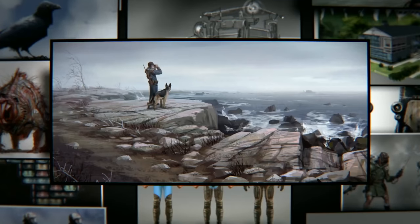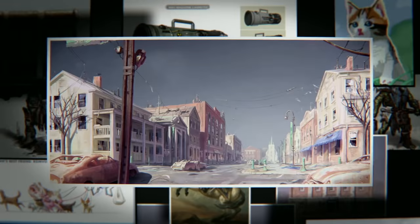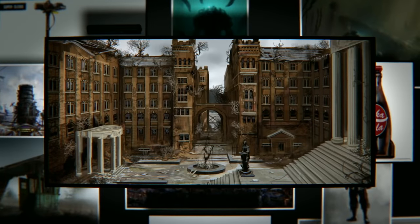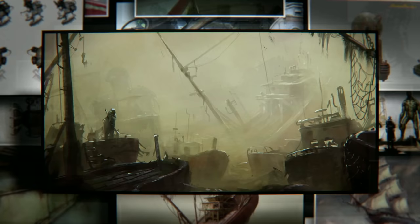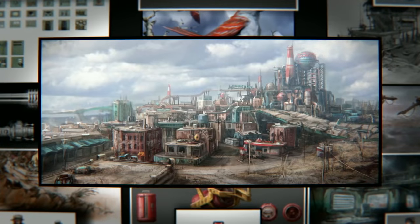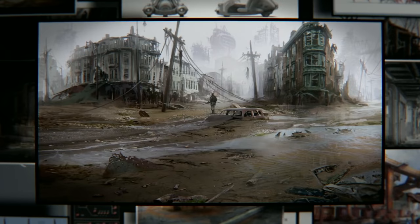Moving on, we have one called Unlock Settlement Items — or Settlement Objects. Basically, this just gives you all of the previous objects from the main game that you couldn't place down in the settlement building mode. You couldn't place down some objects like bunk beds and different kinds of couches, but now you can actually place them down when building your own house.